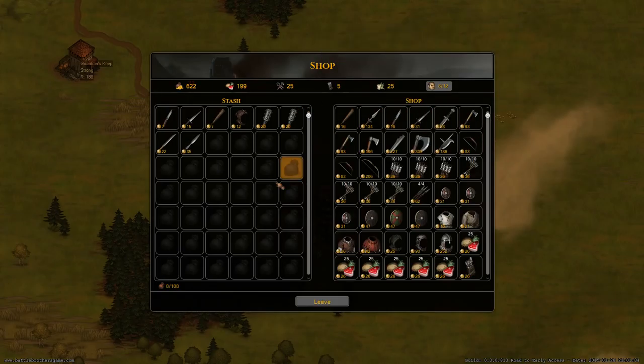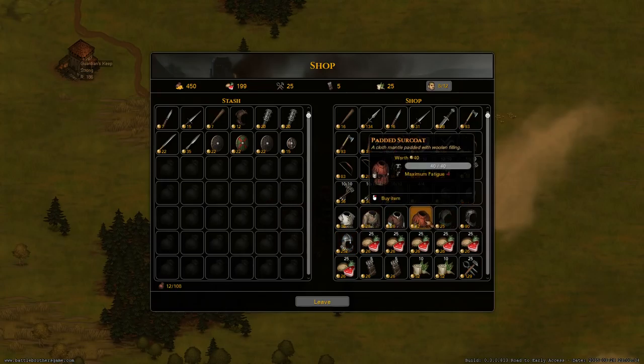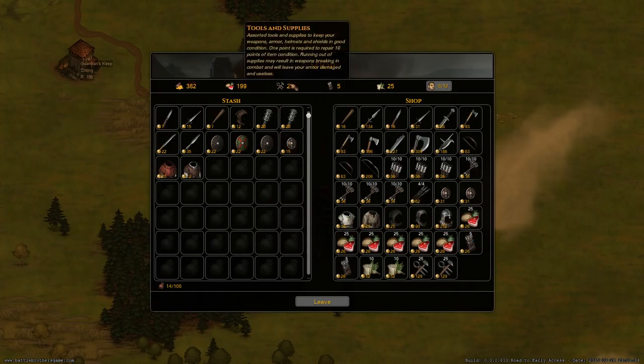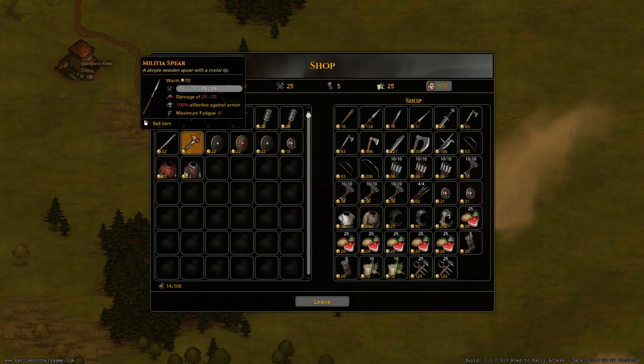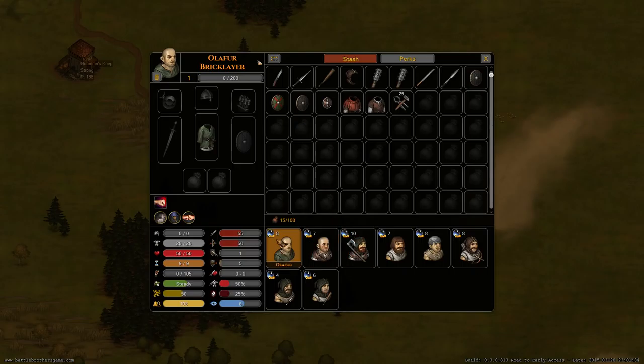We hardly have any weapons in our stash so let's get cheap weapons - clubs are handy to have. I get a spear - it's an awesome weapon at the beginning. I grab all the shields I can get, those are real lifesavers. Let's get some armor. We changed the name of armor parts - it used to be 'armor parts' but now it's 'tools and supplies' because you can also repair weapons. We introduced weapon durability - that 24-point icon means weapons can get damaged and break in combat.